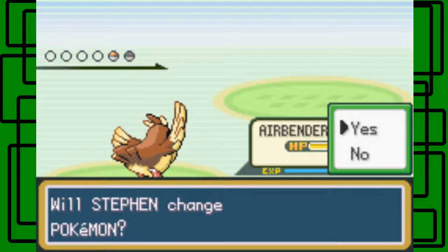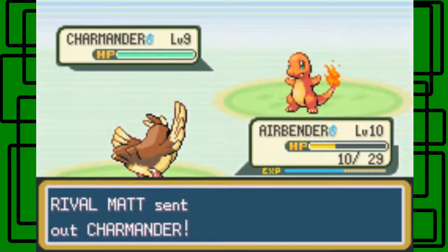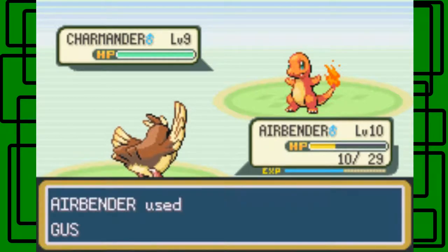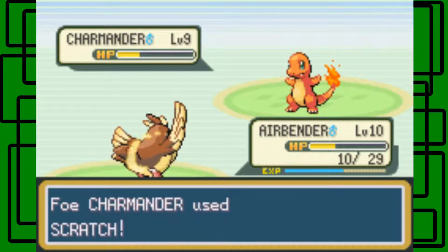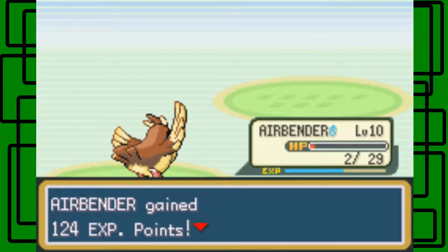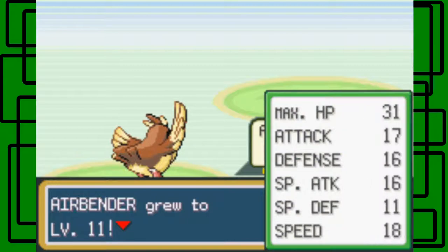Now he's about to send in Charmander. I'm going to keep Airbender in to try to faint the Charmander. If you chose Bulbasaur like me, the rival will have Charmander. If you chose Charmander, the rival has Squirtle. If you chose Squirtle, the rival has Bulbasaur — it's the type advantage basically. Let's use Gust — it's a critical hit again, nice! I was afraid he'd use Ember, but we're lucking out. Airbender survives with two HP — awesome. One more Gust and we knock it out, 124 experience! Airbender is now level 11, yay! He'll learn Quick Attack at level 13, which is pretty cool.